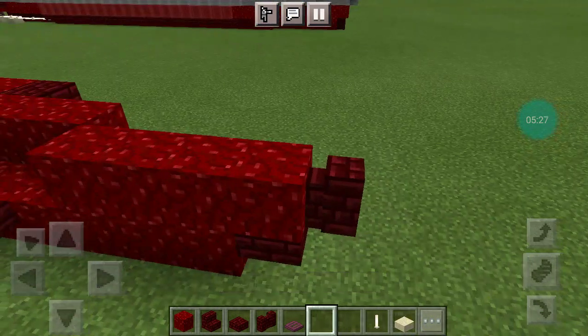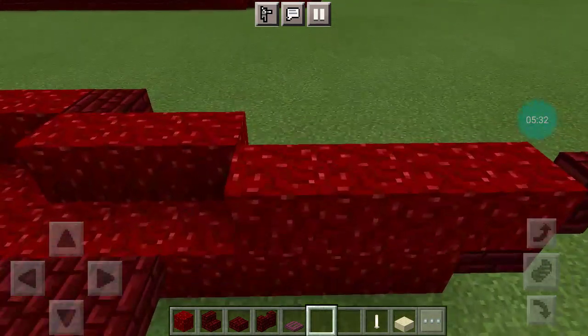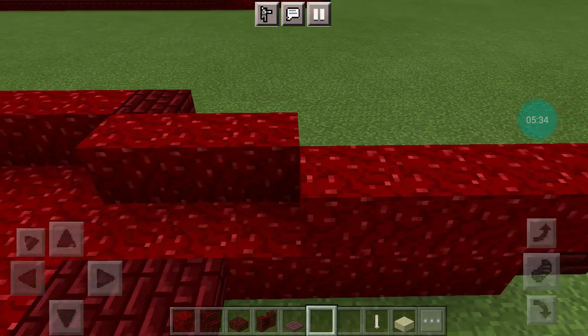And a red nether brick wall in front of it — you want 3 behind it, then 2 more. Go to the diagonal — you want 3 nether wart blocks.